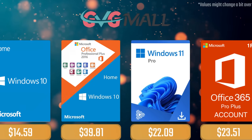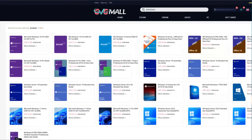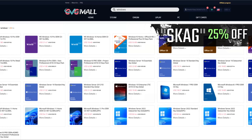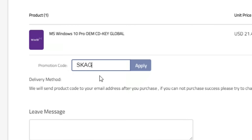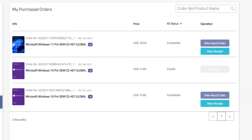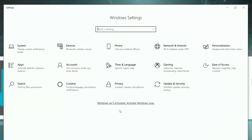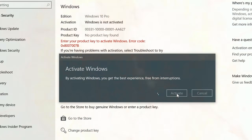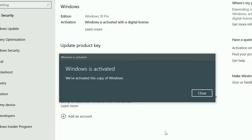Today's video sponsor is GVGMO. Using my SKG discount code gets you 25% off across several products, making a Windows 10 serial key only $16. After the payment, you'll receive the key in your account and all you need to do is enter it in your Windows settings and your system is activated.